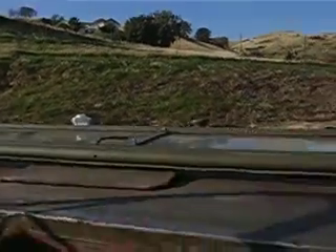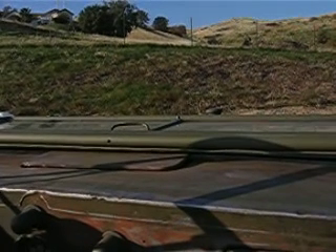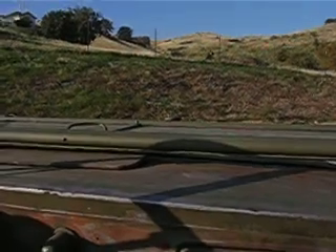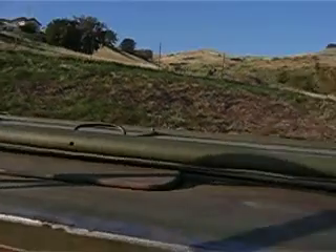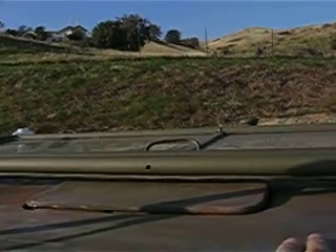Shorter 5-0, this is Hound Dog 7, over. This is Shorter 5-0, go ahead, over. This is Hound Dog 7, fireman. Enemy troops, estimate company size in 2 tanks, moving west on road 4-8, coordinates 1-7-0, 3-2-2, on in position 3-2-3-4-8-1, on the just, over.